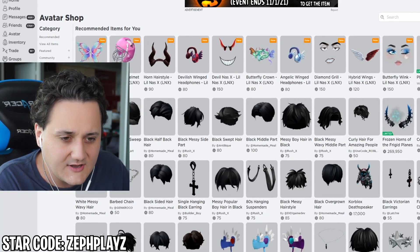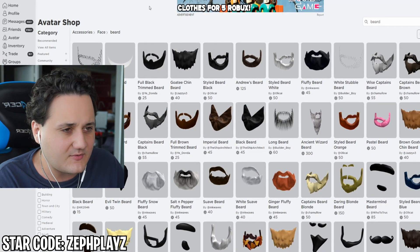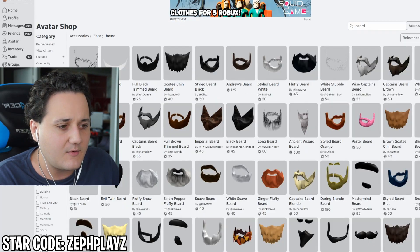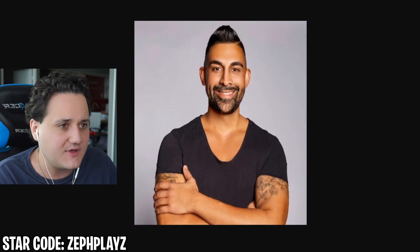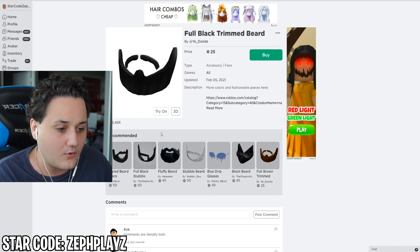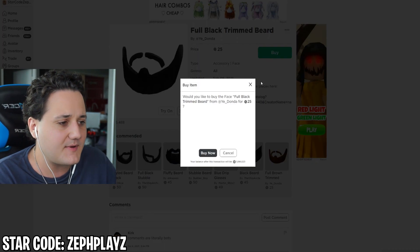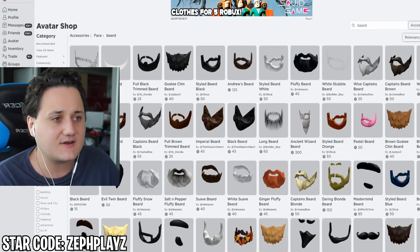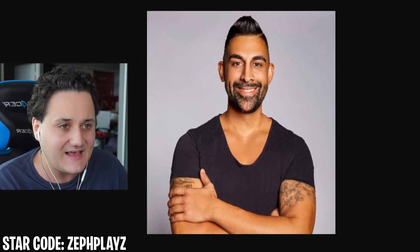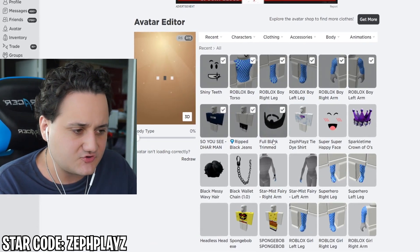Let's go back to the avatar shop and find the beard. Let's go ahead and go to accessories and face, and we're gonna type in beard. There's quite a bit of different beards. He has a beard that wraps all the way around from the side and top. We got the stylish beard black and also the full black trimmed beard. I think this might actually fit his face. Let's try both of them — I'm gonna buy this one and also get the full black stubble, and we're gonna see which one looks better on the Darman account. We still gotta find the hair on top of his head, which is gonna be the main part to really piece everything together. So let's first try the full black trimmed beard and see how that looks.